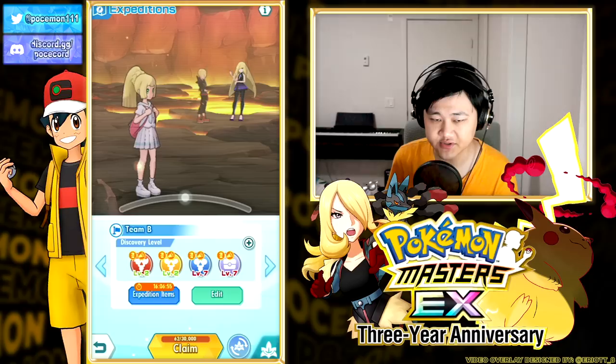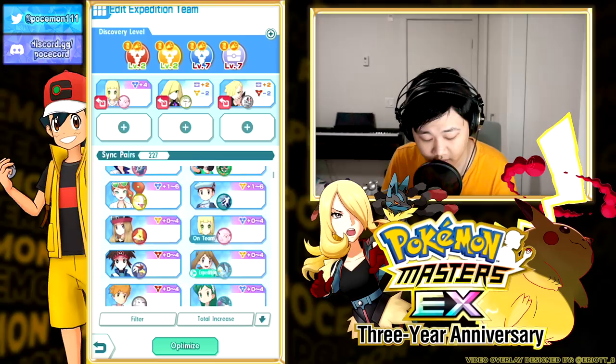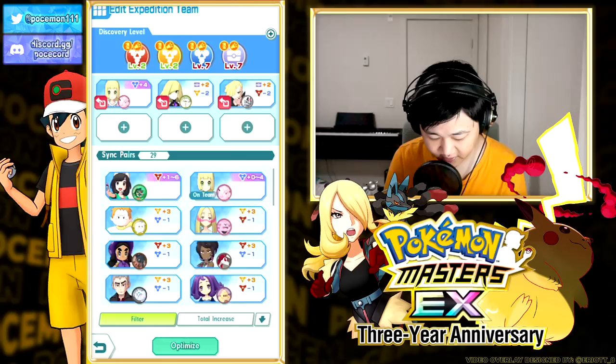Moving on to team B - team B gives you an innate plus one on blues and chests, and team A gives you plus one on reds and yellows. For blues you have two options: either Alola or Johto. Alola is, I think, the better option. Lily is the plus four Alolan, and you do have a plus three Alolan option with Lana.